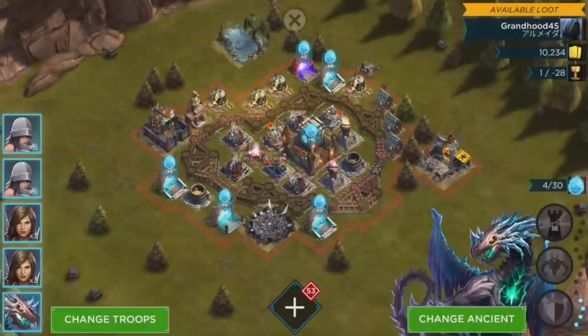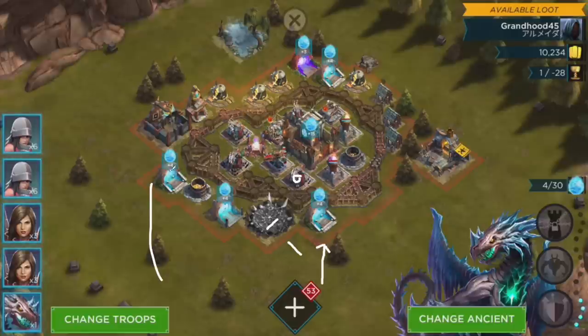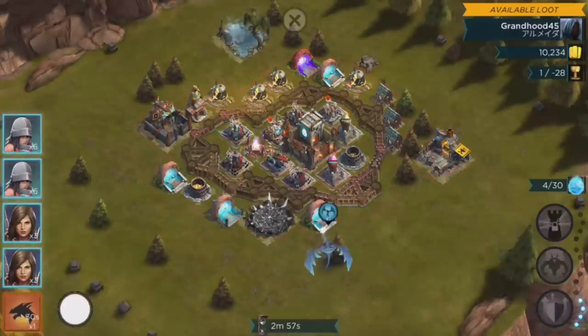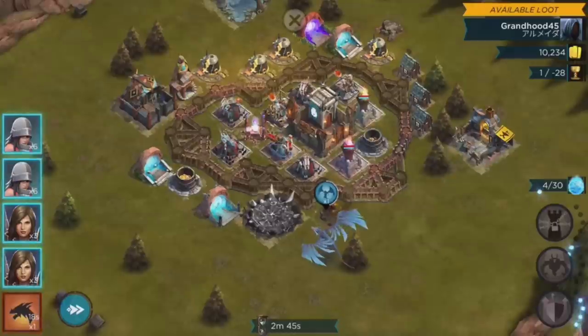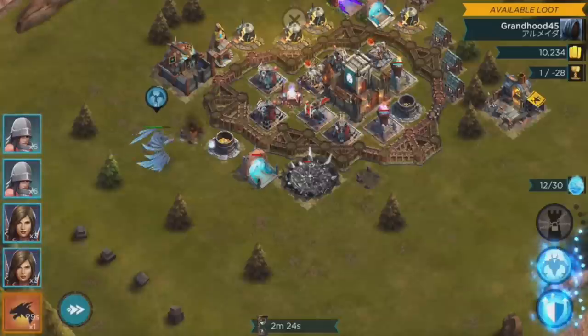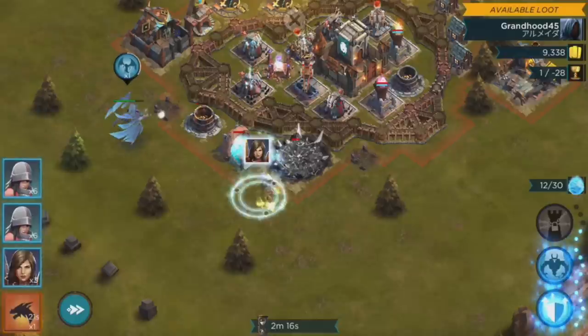There are a couple ways to do that. One of the best ways — if it's possible, it's not always possible — on a base like this is to use your dragon, not necessarily your ancient but your dragon. I'm going to drop my dragon right here and let him take this building out. If he moves to the next building and stays out of range of this archer tower I'll let him go, otherwise I'll fly him over. It's doing a couple things — giving me free mana from the troop portals, and creating my funnel by taking away these outside buildings.